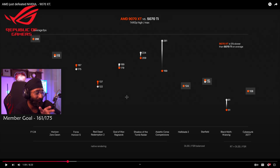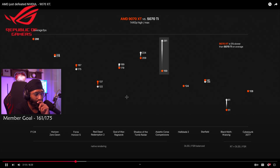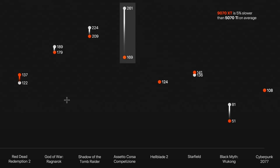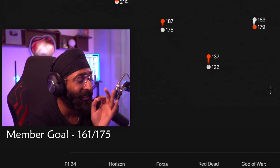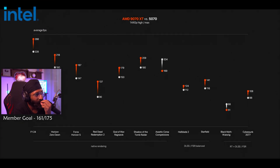The 5070 and 5070 Ti are only $50 apart, which makes the 5070 Ti $150 more expensive than the 9070 XT. AMD themselves admit the 9070 XT isn't quite as fast as the 5070 Ti, but it's close enough in most games to justify the price difference — unless you exclusively play Assetto Corsa Competizione, where there's a difference of around 100 FPS.